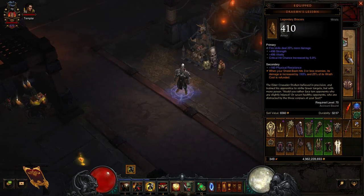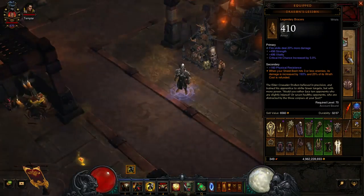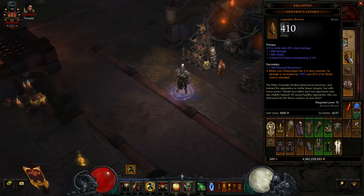For bracers, the Drakon's Lesson is a new item in patch 2.2. The secondary: when your Shield Bash hits three or less enemies, its damage is increased by 150 to 200% and 25% of its Wrath cost is refunded. This really helps with single-target damage — like fighting a Greater Rift boss or yellow elite stragglers. Having fire skill damage, crit chance, strength, and vitality on there is pretty nice.